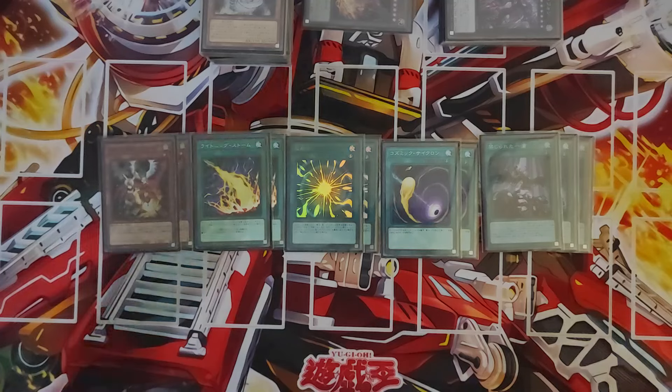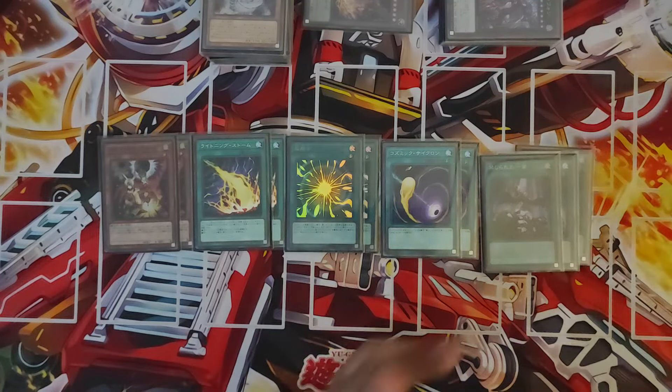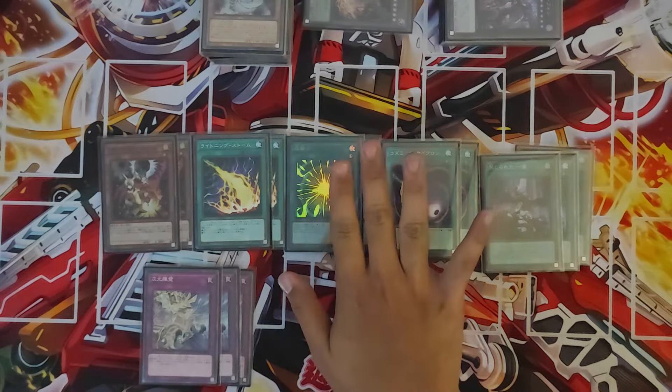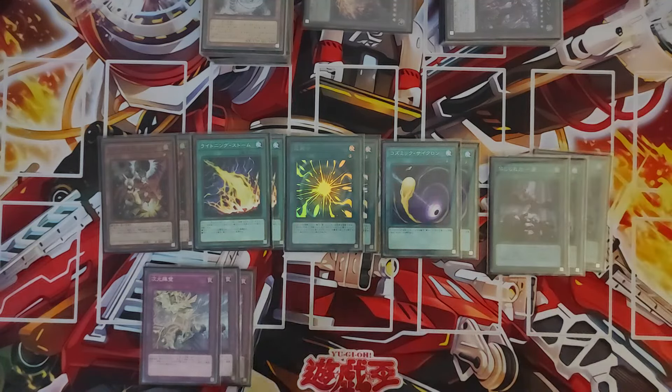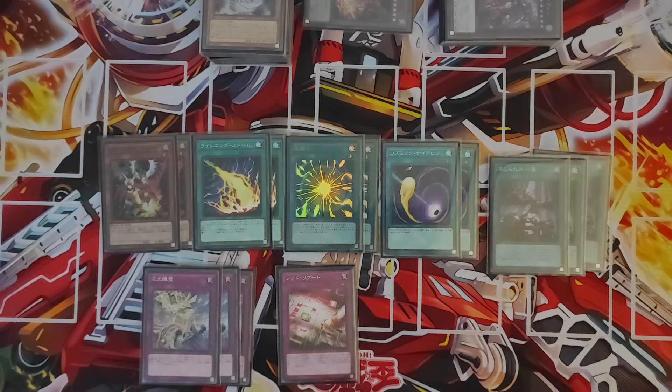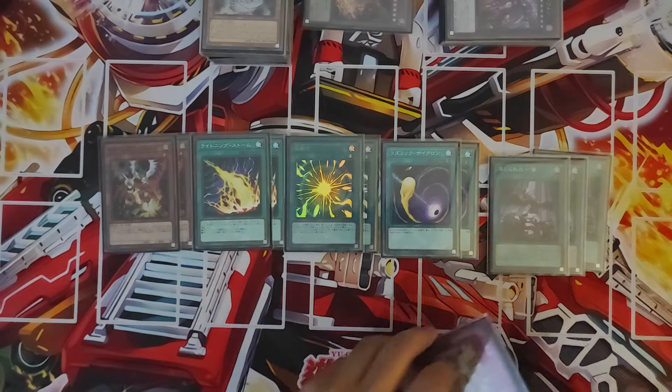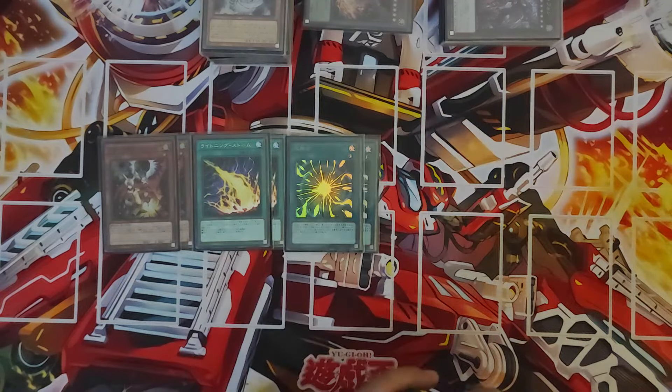3 Forbidden Droplet allows for non-targeting face-up negation — really great against Voiceless. 3 Dimensional Barrier is always handy when you're forced to go first; you can shut down Chimera, Voiceless, and even Tenpai mirrors by calling those types. It's kind of bad against Fire King, so in those matchups you want to side in Super Poly, Cosmic Cyclone, and Droplet instead. Droll isn't that great against Snake Eye most of the time either.